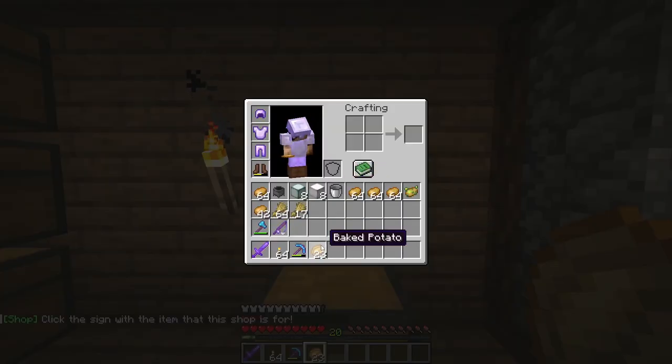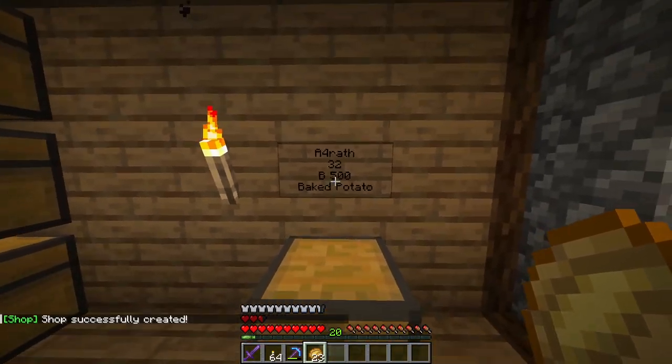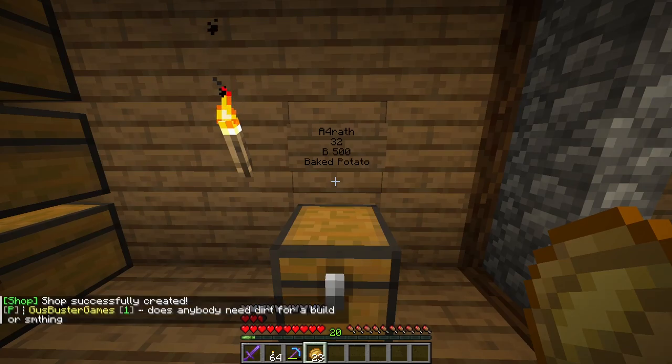So for example, I want to sell baked potatoes. And voila! We created a shop for baked potatoes. And that's all there is to the plugin.